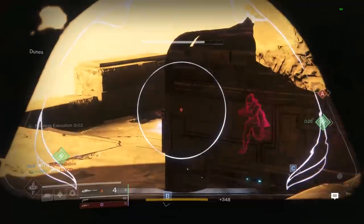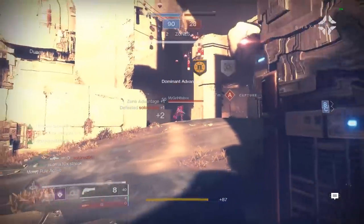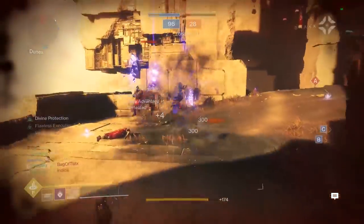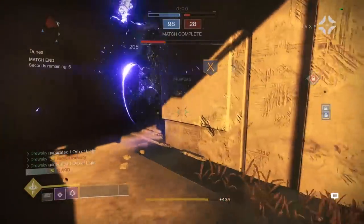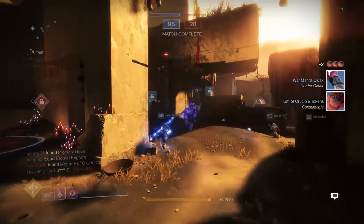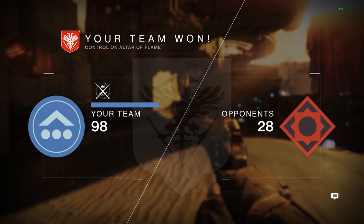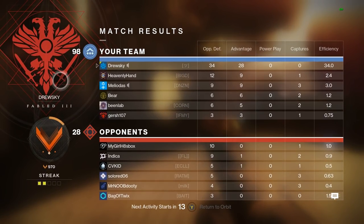Range, accuracy, and aim assist are all incorporated with one another. Target acquisition is the key word for what aim assist means — the aim assist setting in your range bar in Destiny 2. Aim assist is a term describing both friction and bullet magnetism, but more on that later. A direct quote from John: 'If your range is higher, your aim assist is going to be better.'